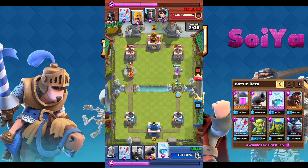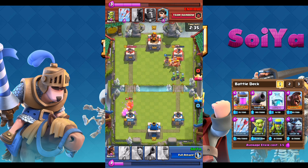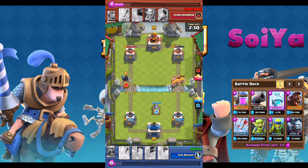We are going to be watching a replay of myself, Soya vs Enrique of Clan Rainbow. A standard start I like to do is hogs and goblins when I hit around 8 elixir. I follow this up with a freeze spell — I usually use this if I don't have an elixir collector in my first hand.